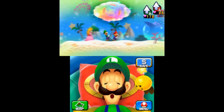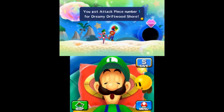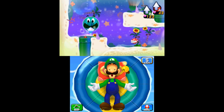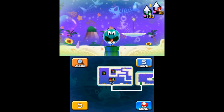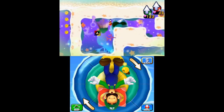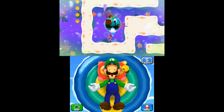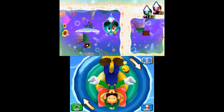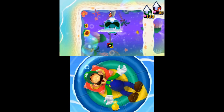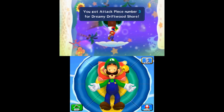The first attack block in Dreamy Driftwood Shore can be found immediately to your right as soon as you enter. After unlocking the first section, follow the pipes until you have two to choose from. Take the left pipe and use the gravity ability to maneuver Mario through the maze and reach the second piece. The third piece is in the same room, left of the gravity maze — simply walk left, have Mario gravitate toward the ceiling, and position him so that he lands on the shell platform when gravity is returned to normal.